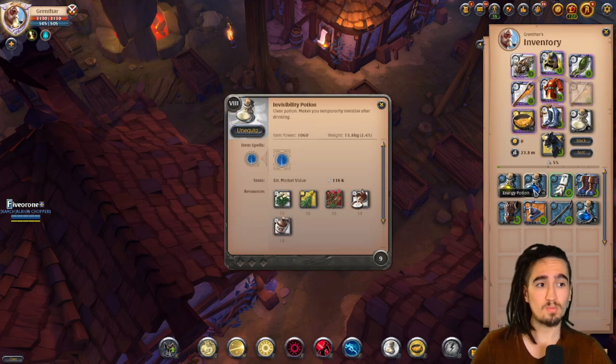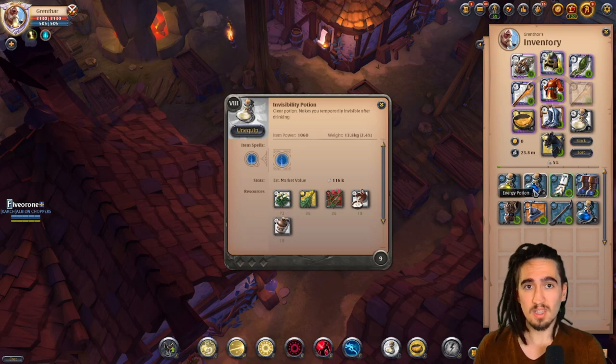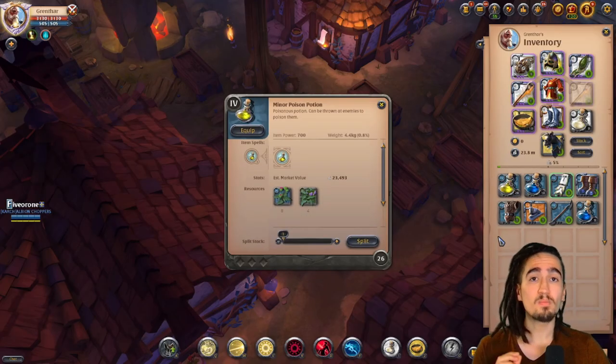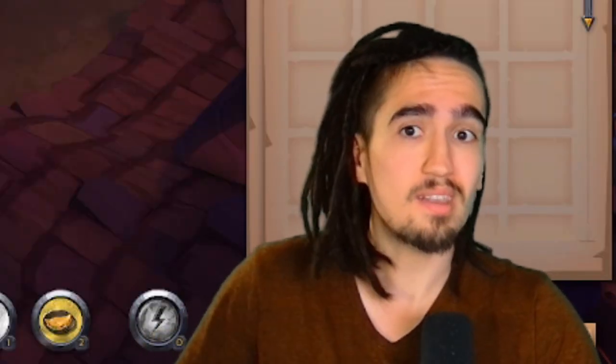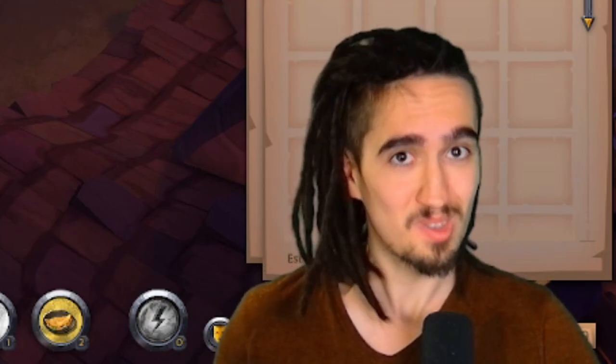And invisibility pots — actually, you might wanna be taking energy pots, but so far, even when I'm taking them, I'm almost never using them. But it's good to have some on you. This is an important part: you also wanna have some poisons on you. Those are not for you, those are for the tank and for the rest of the team in case they run out of poisons. Yes, it's your job as well to have poisons on you.